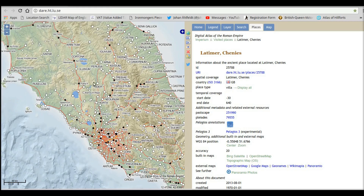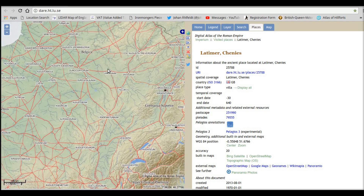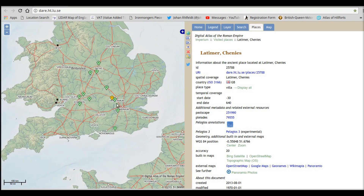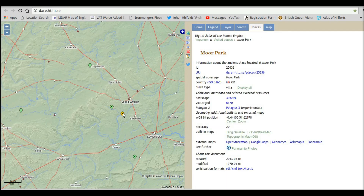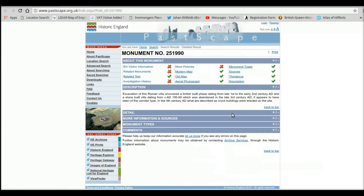We've got Rome again and if we scroll up to find Britannia, I've got some pre-arranged targets. Click on this one here — click on the other one first to see it change, then go back. Now on the information side where it says Passcape, click on that number and we get another website which tells you all about the information of this site.